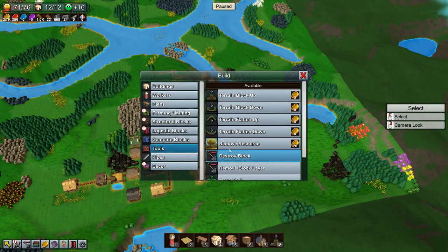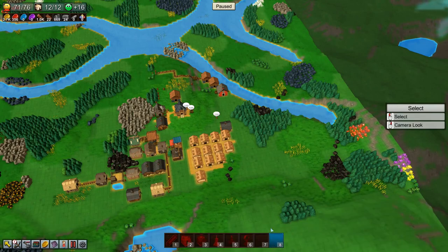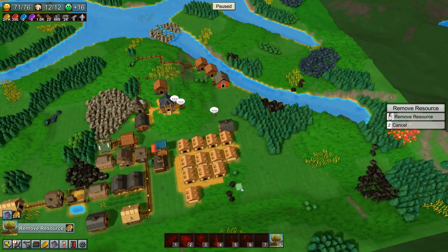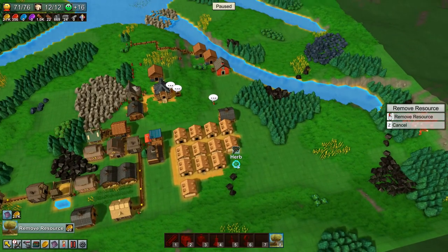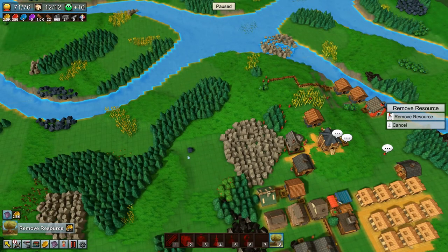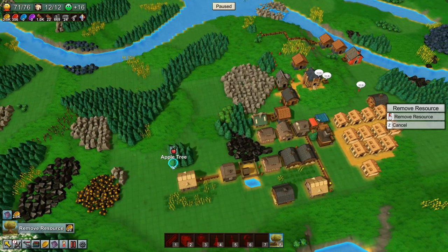We're going to need to use our remove tool, and I think I'm going to put that on the hotbar down here. Alright, so we have access to that — nice and easy. We're going to delete all of this: these herbs, this iron, and these trees.